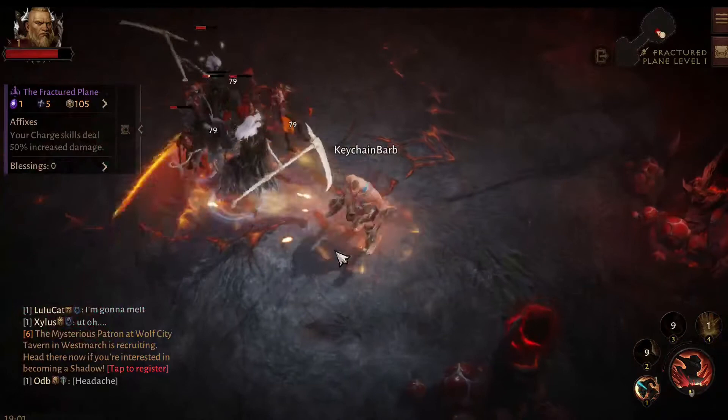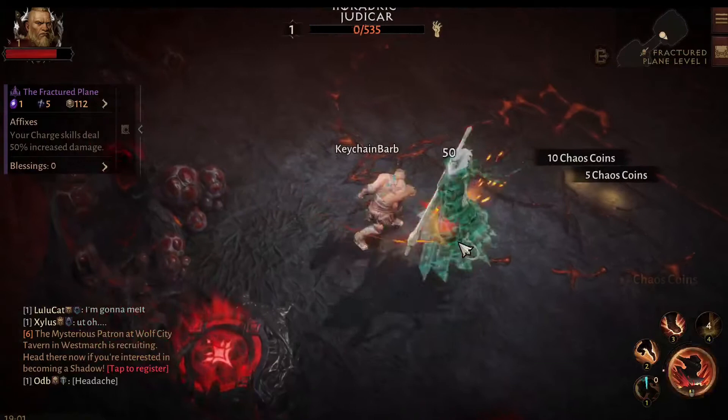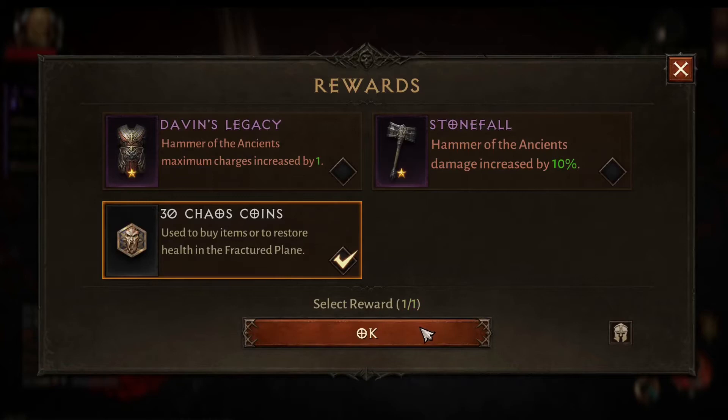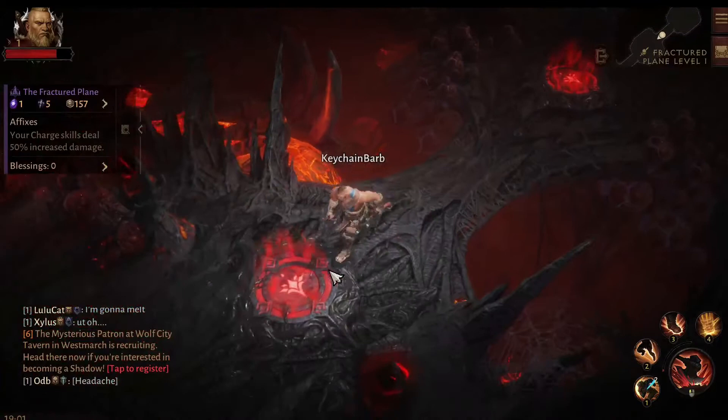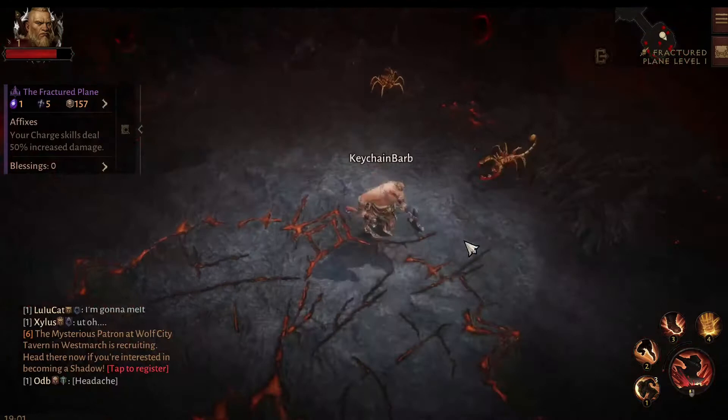I'm taking a little bit too much damage here, being a little too risky. Their range is just crazy. We've already got the 157 coins — the 150 coins we need. Now the next room will decide what we pick. If I don't take any more damage I'm probably fine for the next floor, but the next choice is: do I pick a piece of gear here on this floor?